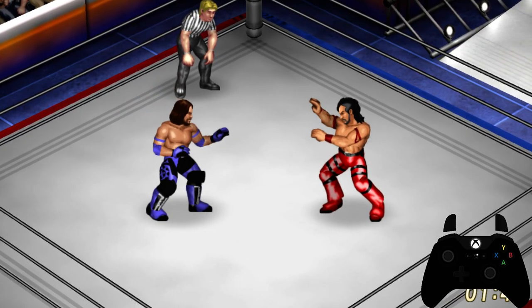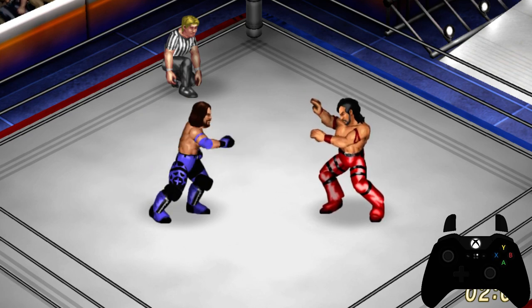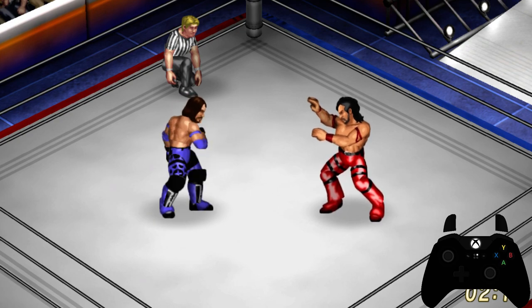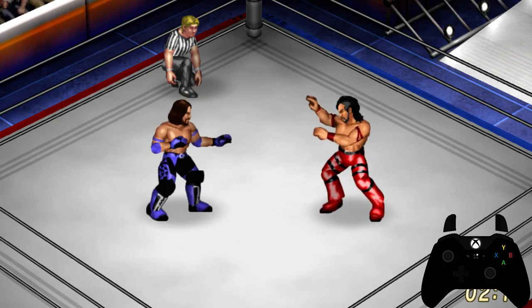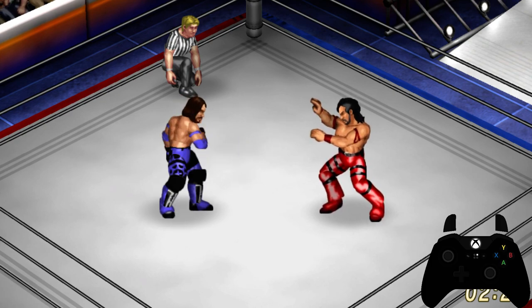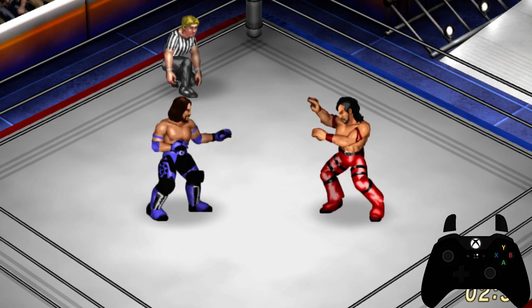The first face button we're going to talk about is your X button — or whatever the corresponding button is on your PlayStation controller — and that is your light attack button. The next button is the A button, and this is your medium attack. An interesting thing is with medium attack: if you're creating a wrestler you can also map a light attack to it, so it's entirely up to you.